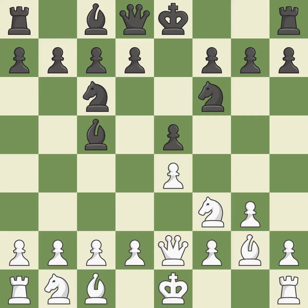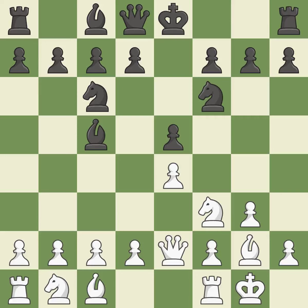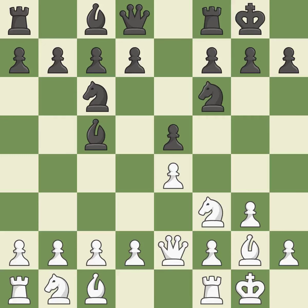This develops a bishop off its starting square, getting it into the action. Castling gets the king to a safer square, out of the center of the board, while also developing a rook. Castling kingside tends to be safer because the king is further from the center. Castling gets the king to a safer square out of the center, while also developing a rook. Castling to the same side of the board as the opponent avoids some of the attacking associated with opposite-side castling.